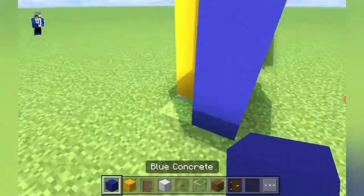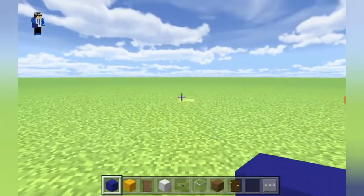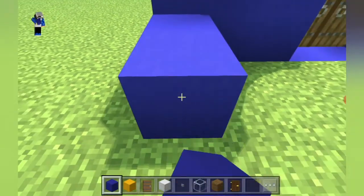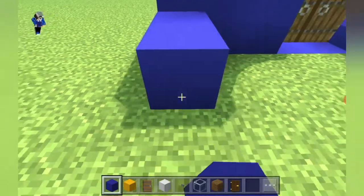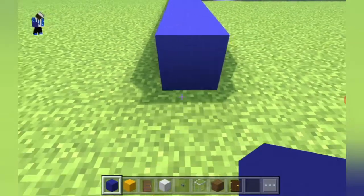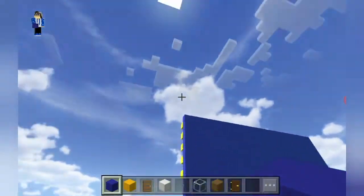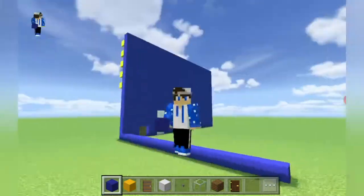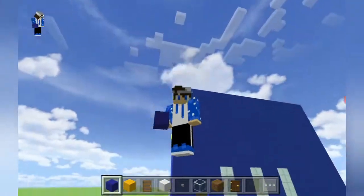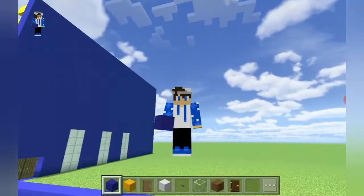Now come to this blue concrete and extend it forward by 21 — 1, 2, 3, 4, 5, 6, 7, 8, 9, 10, 11, 12, 13, 14, 15, 16, 17, 18, 19, 20, 21. Then extend the long rows of blue concrete up until it reaches the upper blue concrete where you have the yellow concrete. I'll do it and be back.